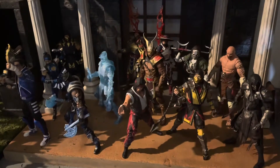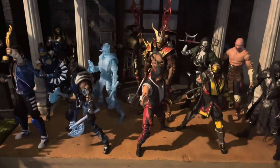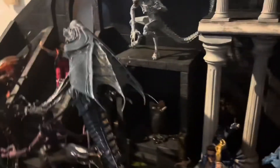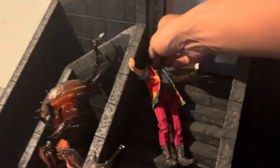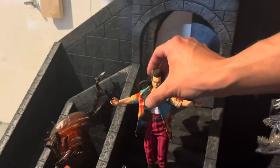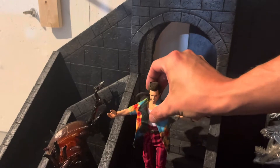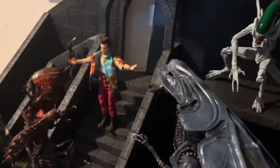Mortal Kombat — we got Kotal Kahn there, the new Nightwolf, and all the other ones I got here. And then we have Alien. It looks like Ace Ventura fell over — this was just kind of a funny setup. I thought it'd be fun to have Ace Ventura here with a bunch of Aliens — they're all falling over.